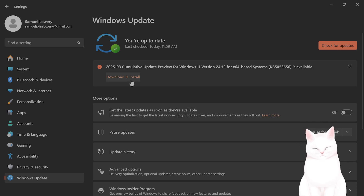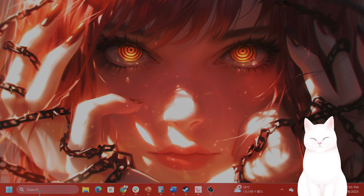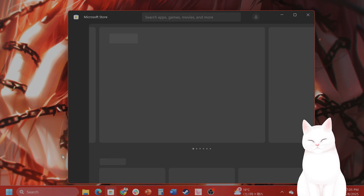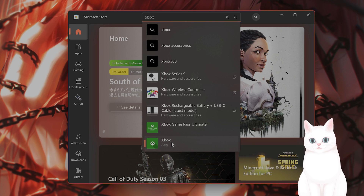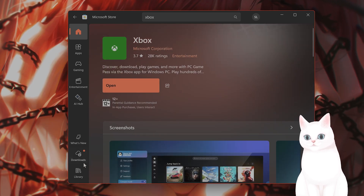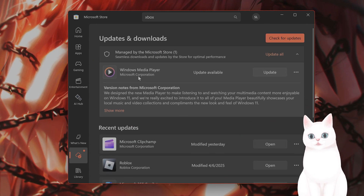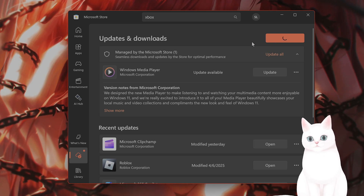I have an update that I need to install. The next thing you want to do after you have done this is to make sure the Xbox app is the latest version. Open the Microsoft Store and type in Xbox app. From here you can see if you have the latest version, and it will tell you if you have an update. You should check for updates here and make sure that you have the newest version.